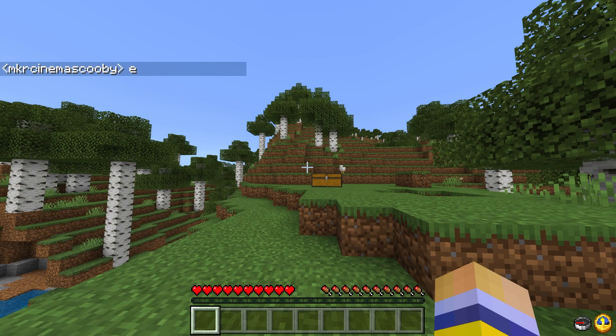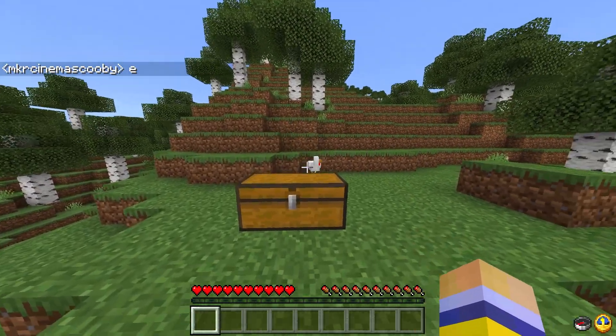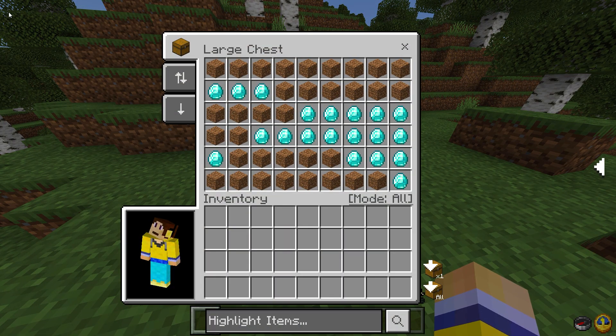If you type out a message you get a nice new animation, which is pretty neat. Going to one of the main features of this resource pack: you can go into any chest or container and see a bunch of new options. You can also see your player doll or model displayed there, which is absolutely amazing.